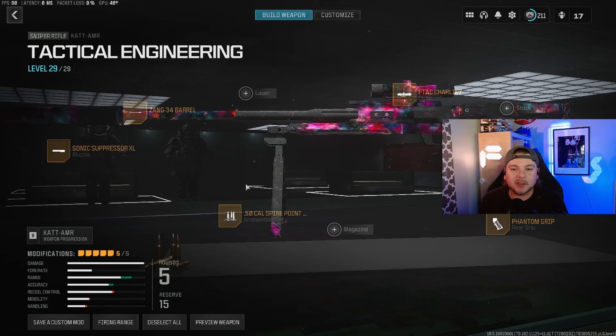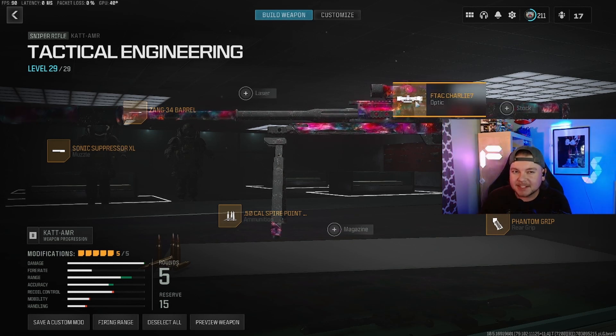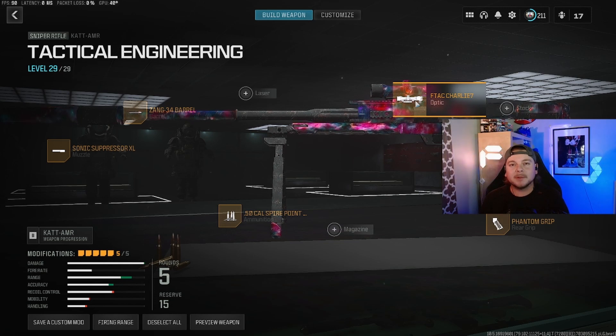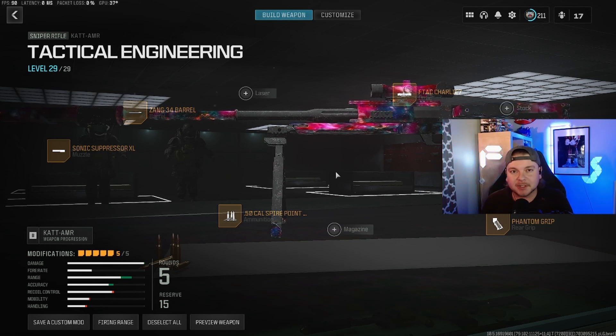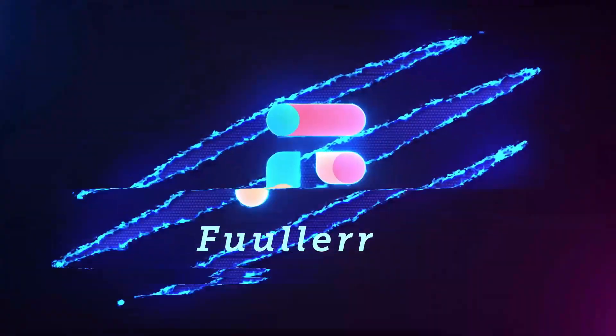I've been running the Zang barrel, the sonic suppressor, the spire point rounds, and the phantom grip. I feel like these give it the best balance between ADS and damage range. And the secret sauce — I like the F-Tac Charlie 7 optic. It's a little faster ADS and it's got a really nice optic, and it just seems to work really well for me. You can choose the optic you want. This build has been really working for me and I've been loving sniping on Warzone 3. Give it a try and let me know what you think. If you made it this far, make sure to like and subscribe.